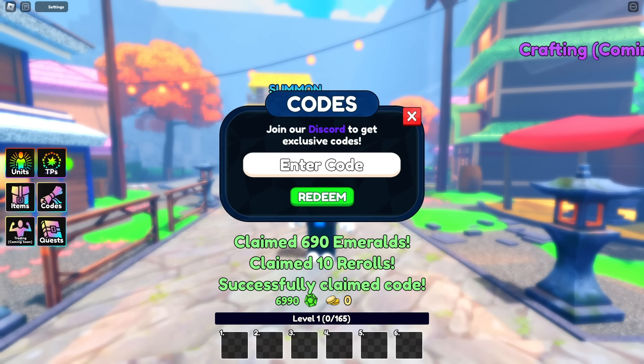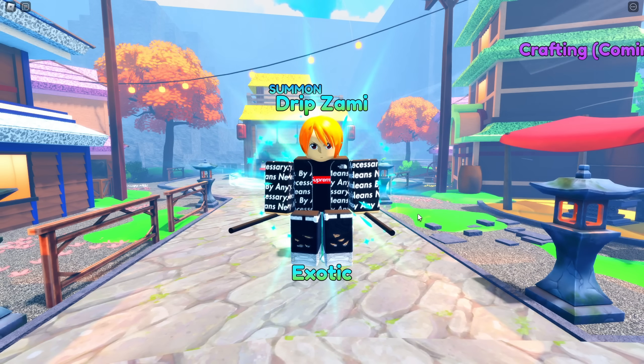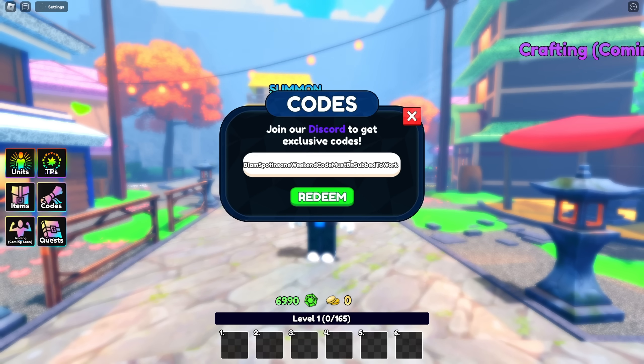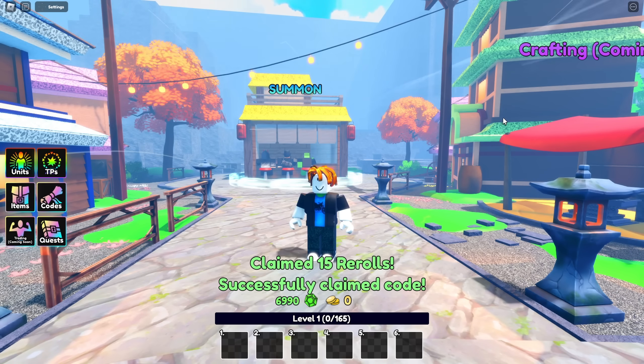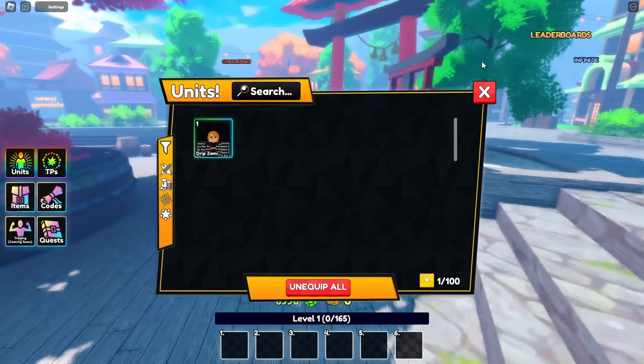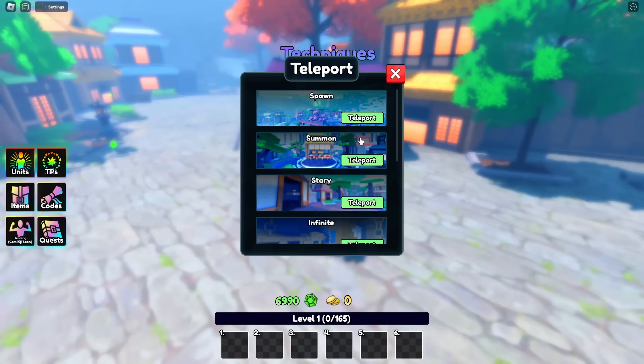And here we go, our first unit. Does it not give Nami anymore, or is it just in my inventory? I thought the Valentine's code gave this. And the last code that just came out that gives 15 re-rolls is right here — Blame is my insane weekend code, must be subbed to work. This code literally came out like 20 minutes ago, I don't know how the site is already updated with that. But those are all the codes in the game. We got 7,000 gems and a decent amount of re-rolls. All the current codes in the game, and we got 60 re-rolls — it's actually not bad.